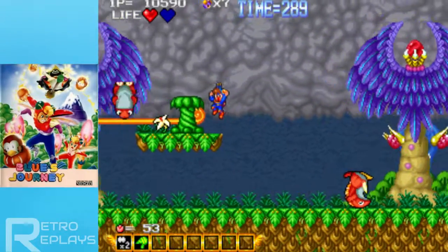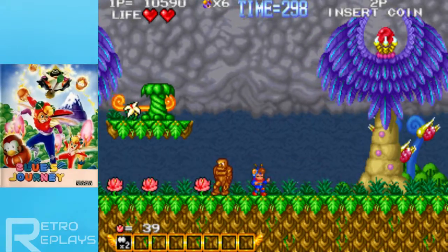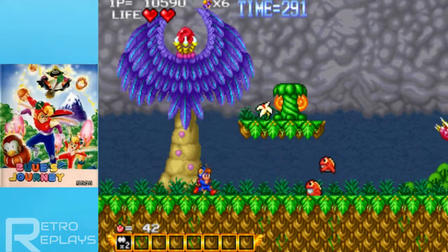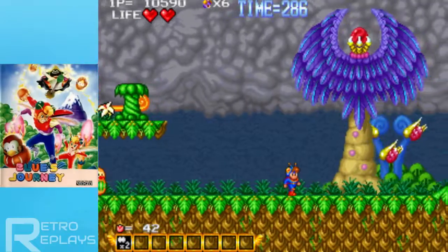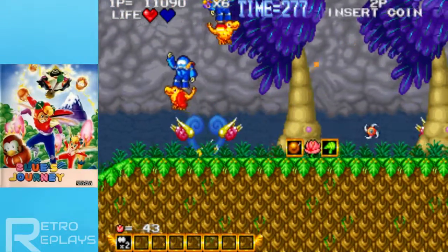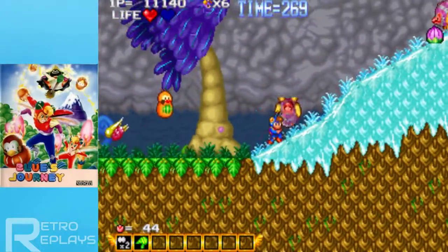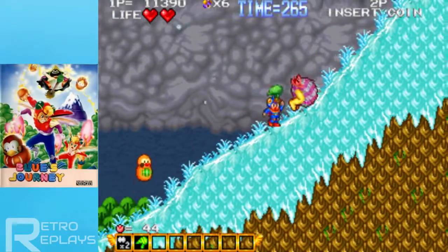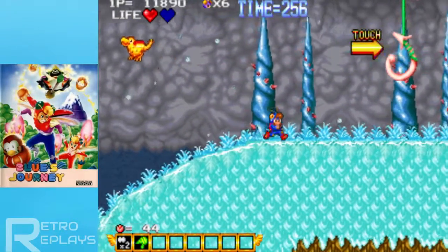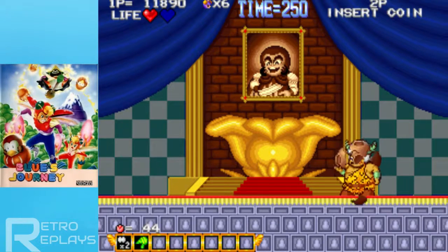Holy shit! Okay, that's not an enemy — oh yeah, it is! It's just the tongue. A tongue is attacking me. Whatever, let's keep moving. Oh, some wind. Suddenly ice. I got extra health. I think there are checkpoints in this game. Yeah, get out of my way, elephant trunk. Okay, boss.